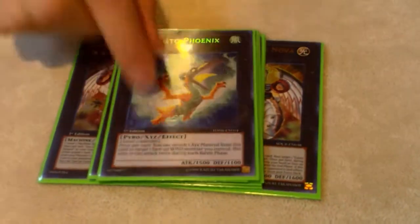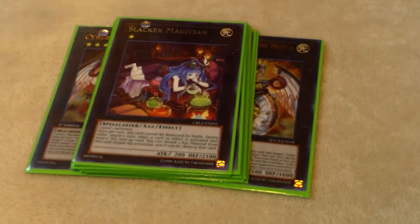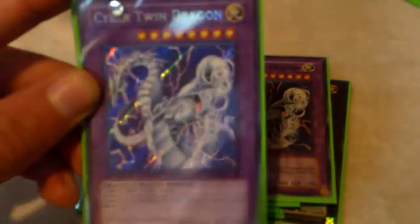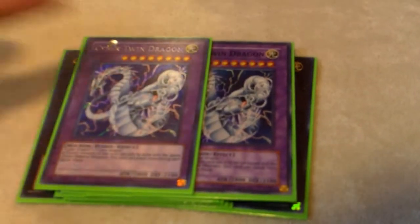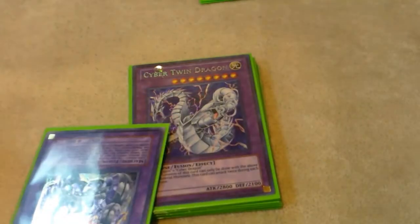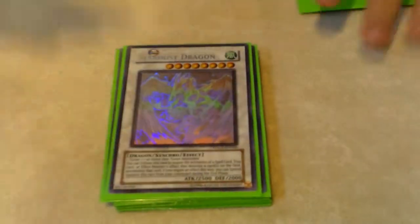Volcasaurus for big monsters and Gaia Charger. Volcasaurus is a mile for problem monsters like Gusto Phoenix, and for OTK. Slacker Magician because Valley. Cybersaurus because it's beautiful. Cyber Twin — Power Bond puts it at 5600 and it attacks twice. Limiter Removal so you can hit for 20,000 damage — that's the best Cyber Dragon card. For Cyber Network, when it resolves you can just say '4000, I win.' Stardust and Beelze because this card is good.